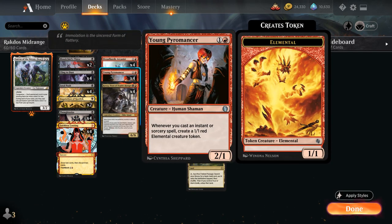We also have the full playset of Young Pyromancer, a two-mana 2/1 that whenever we cast an instant or sorcery spell we get to make a 1/1 red elemental creature token. This helps us build up a nice board presence and we can use those tokens to trade off for opposing creatures or eventually swarm the opponent. Would be nice alongside Village Rites as well, but the tokens are still very useful without that sacrifice engine.